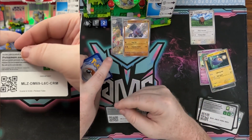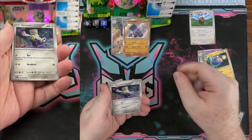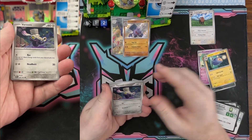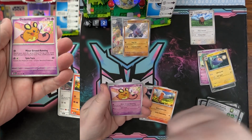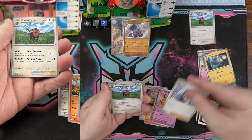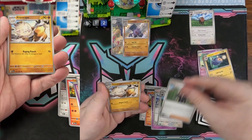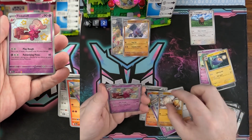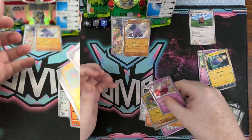I'm pairing Cramorant with Hawlucha. One of the Hawluchas has an ability — you put it on your bench and you can put one damage counter on two of your opponent's Pokemon. So then you have Blindside, which allows you to do 100 damage to a Pokemon that has damage — attach it to your Cramorant and then you get to use it. Oink Alone is going to win the compare card category today. Then we have Tinkatuff, Cloverus, and Magmortar — we're going to end on a baby shiny.